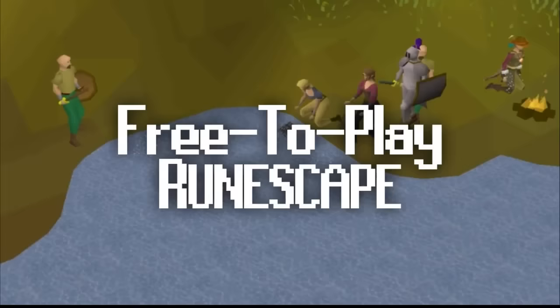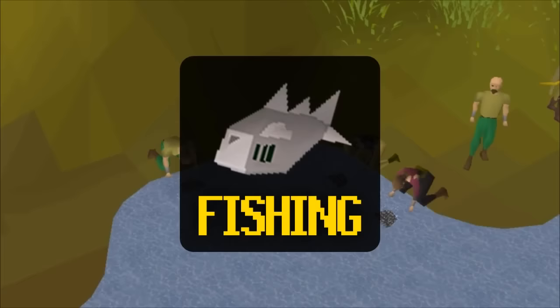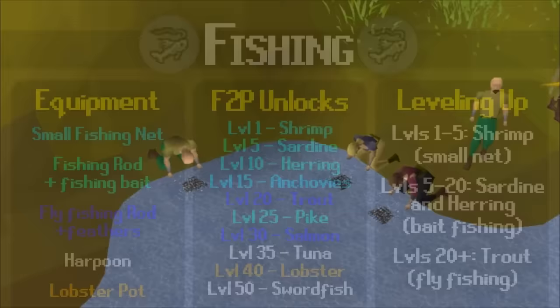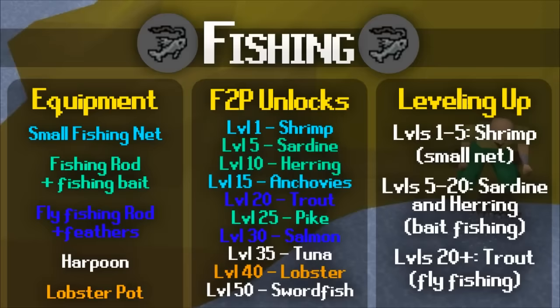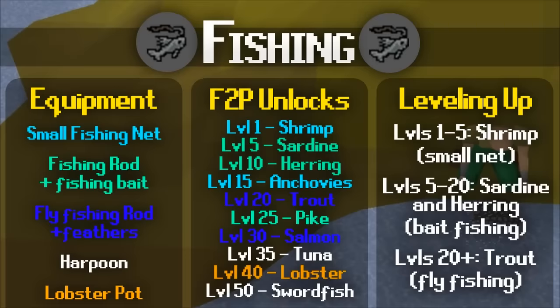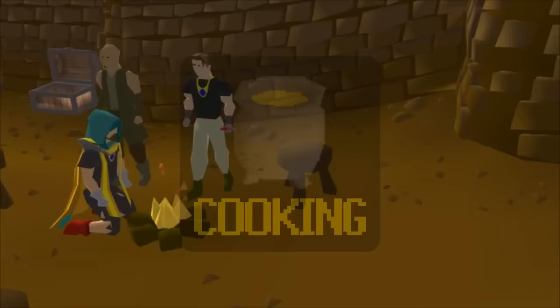Now for part 3 — the free-to-play skills and bosses. Starting with fishing: you gain fishing experience for catching fish, and as you level up you unlock fish that give more experience and heal more health. Buy all your fishing gear from the Port Sarim store or the Grand Exchange. From levels 1 to 5 use a small fishing net — you actually get one after finishing the tutorial. Sardines and herring give the best experience until level 20, where you unlock trout through fly fishing in Edgeville or Lumbridge. Players can also increase their cooking level by cooking the fish they catch or buying raw ingredients from the Grand Exchange.